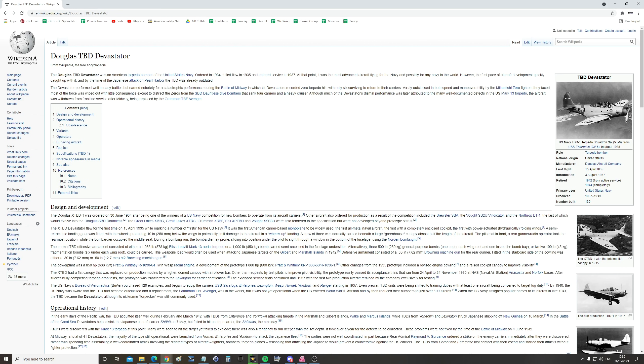The Devastator performed well in early battles but earned notoriety for a catastrophic performance during the Battle of Midway, in which 41 Devastators recorded zero torpedo hits with only six surviving to return to their carriers. Vastly outclassed in both speed and maneuverability by the Mitsubishi Zero fighters they faced, most of the force was wiped out with little consequence except to distract the Zeros from the SBD Dauntless dive bombers that sank the four carriers and a heavy cruiser. Much of the Devastator's dismal performance was later attributed to well-documented defects in the US Mark 13 torpedo, and the aircraft was withdrawn from frontline service after Midway, being replaced by the Grumman TBF Avenger.